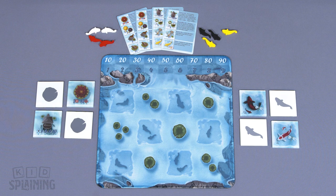The game includes the pond mat, koi tiles, feature tiles, reference cards, and score markers.